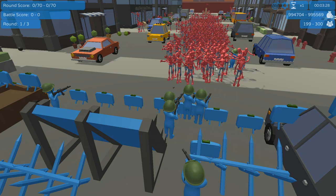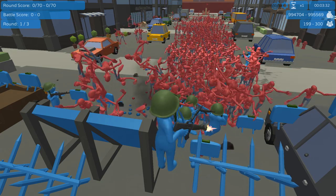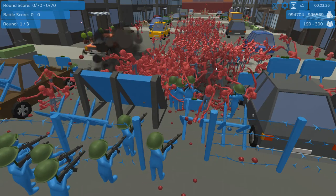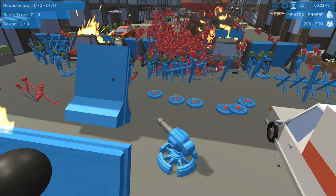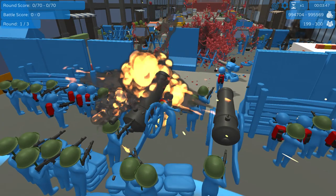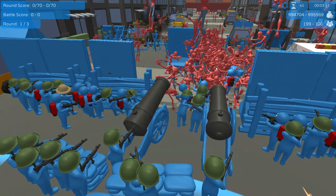Hopefully these claymores can do something — that would be helpful. It takes a lot to actually explode the claymores. But we do seem to have some zombies going down to claymores, which is good. Those auto turrets are also firing, and then we've got mines behind. The real defenses are back here behind these walls, which should be a lot more helpful.